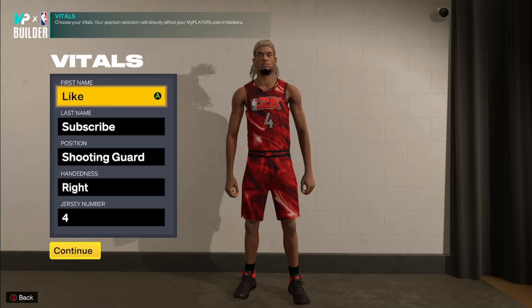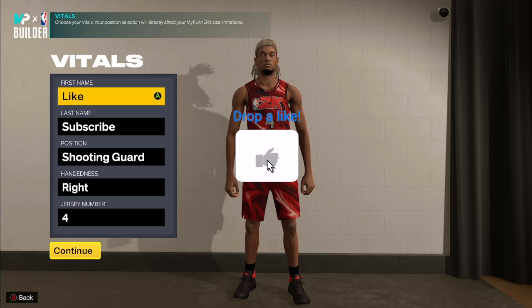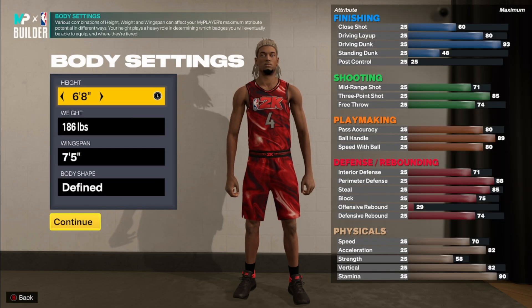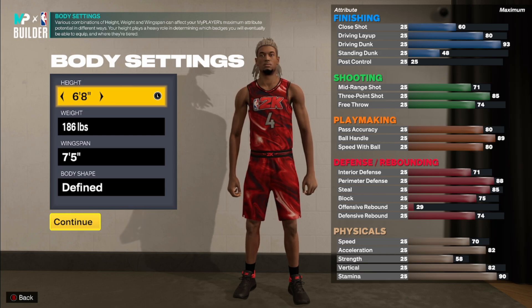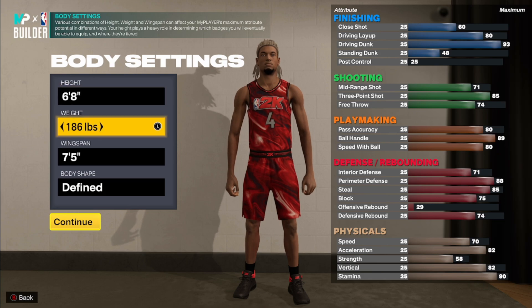One reason I was really excited to make this video is that we're changing the hierarchies — kind of changing the power rankings, changing what's really the best builds in the game. The top three are still the top three, but the order is kind of different now. Like and subscribe. This is probably the first time the whole year that this build — the 6'8" — will come this low in the rankings for a guard build.